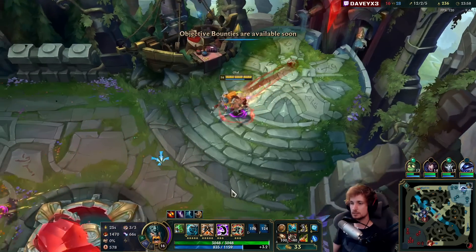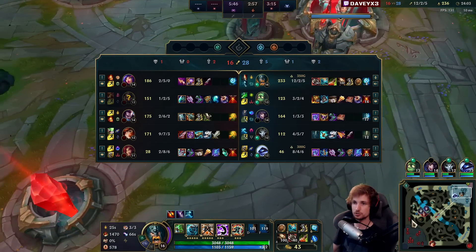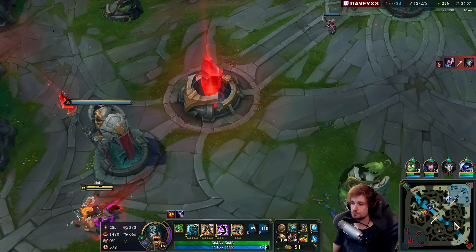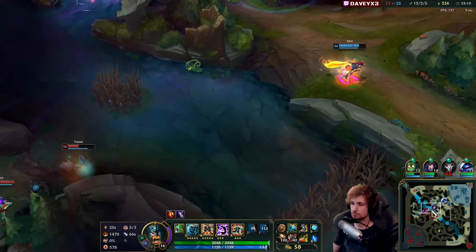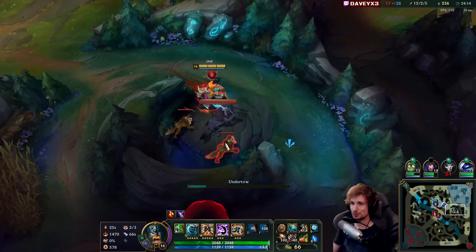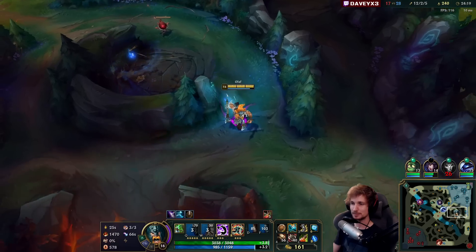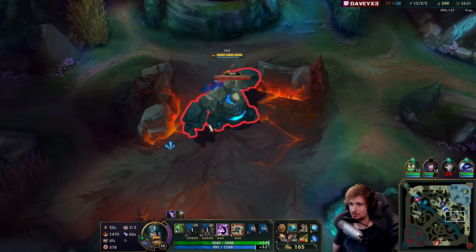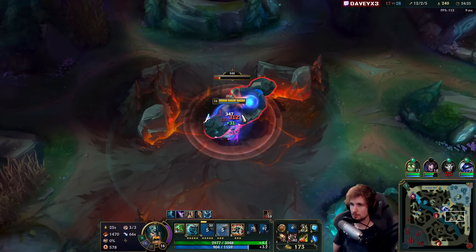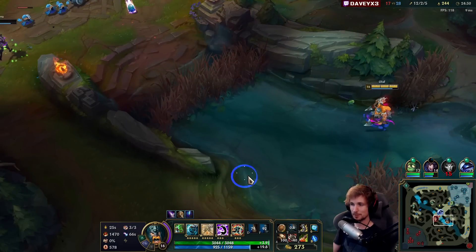Got my Dead Man's Plate. Last item is a bit situational — I'm thinking about going Spirit Visage because of the healing. Starting to look pretty bad for the enemy team, not going to lie. I'm becoming a raid boss. Only Yasuo has a chance to beat me — nobody else does. And it's looking pretty bad for Yasuo too; that guy barely stands a chance.